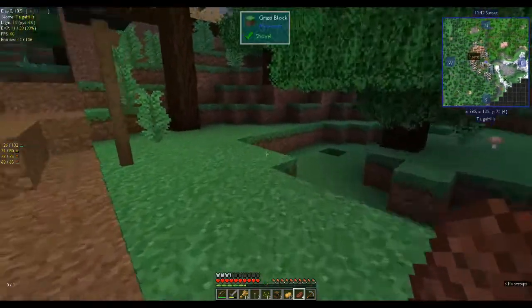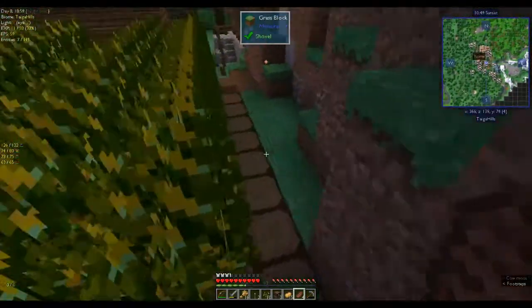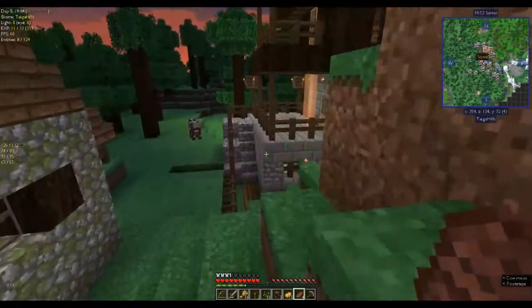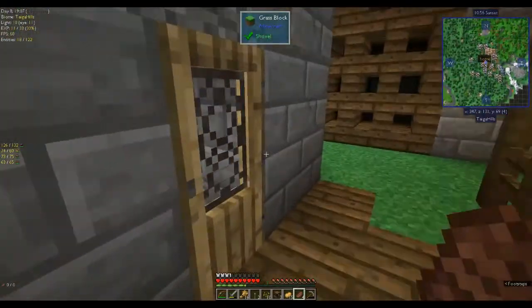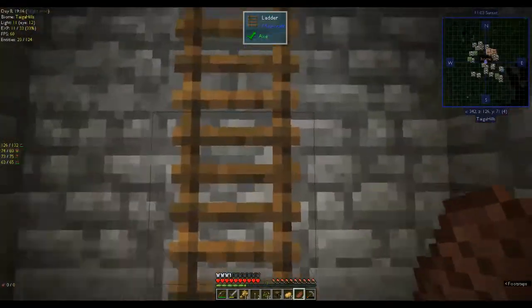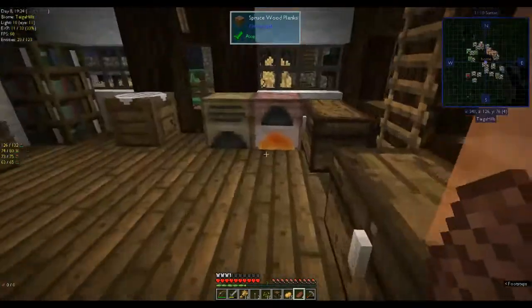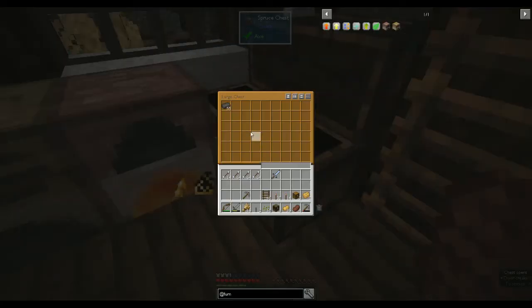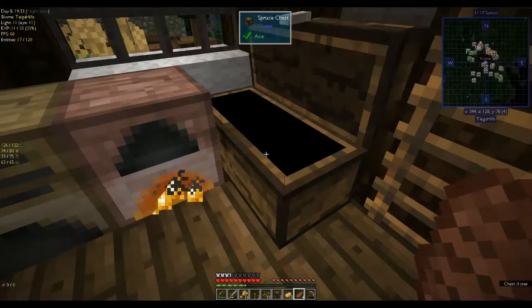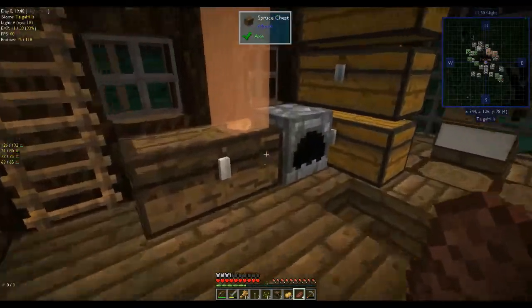Let's go home and sleep until we get enough to make a golem. Where's our house? Over here. We need to go upstairs. 55 — that's enough to make our four blocks of iron. One, two, three, four. And we also need a pumpkin.